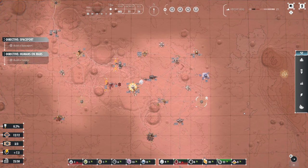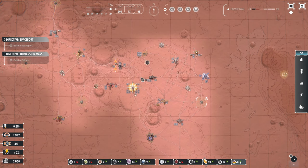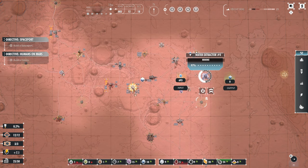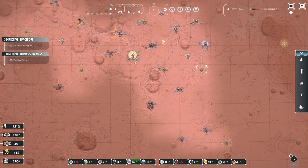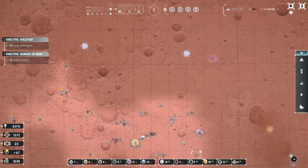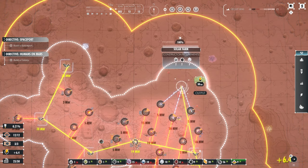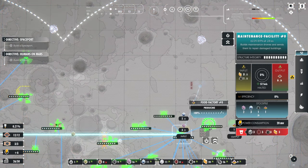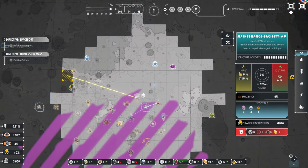Let's deprioritize that. I want to make sure I've got enough food coming in — at the minute nothing is being produced, so I need more water. I've got quite a bit of chemicals. I might have to build another water extractor up there. Let's also build another solar farm. Maintenance facility is fine — now scanning has found some water over there.